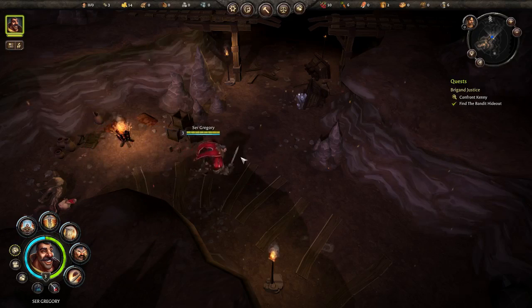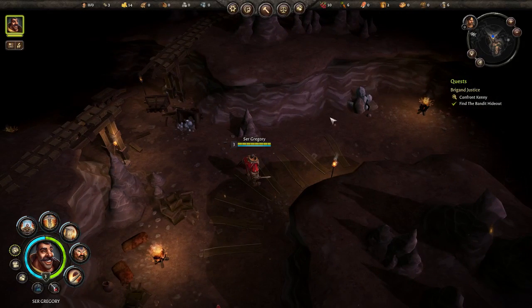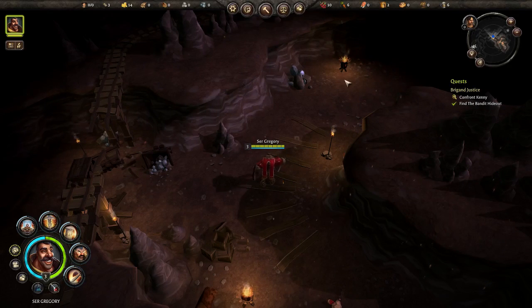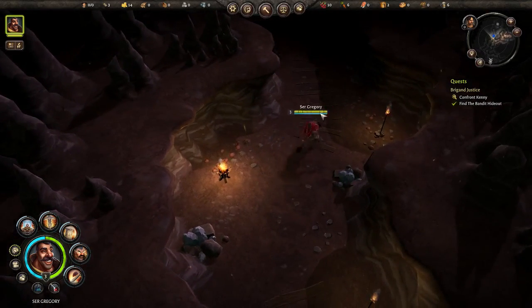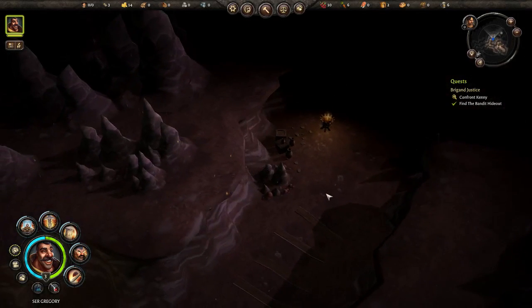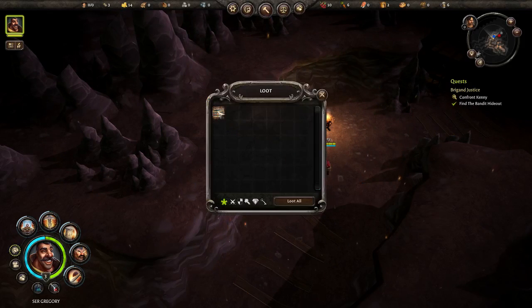Making sure to loot everything as we go. When you get to here you're at a crossroads — you can either go to the left or to the right. If I remember correctly you should always go to the right first, and I'll show you why. Remember, the Q and E keys will turn your screen around — it's a little getting used to but you'll get the gist.